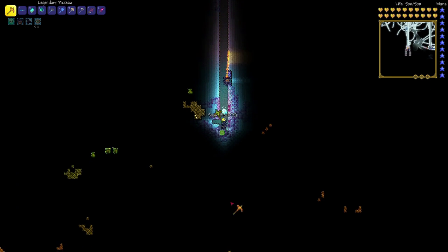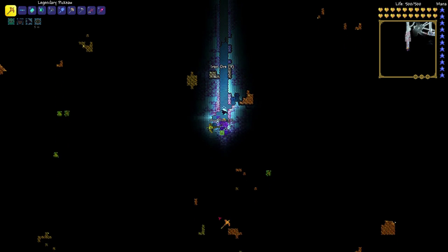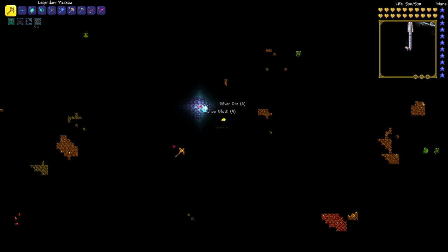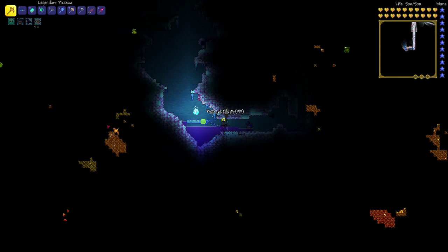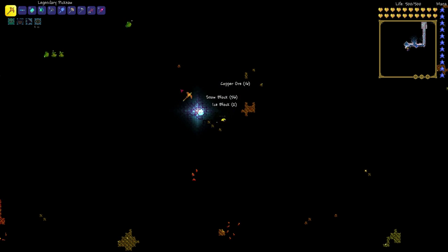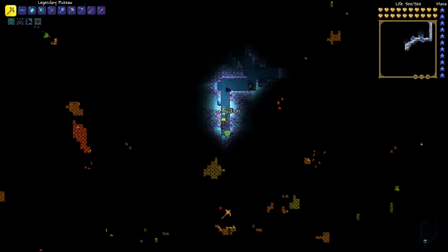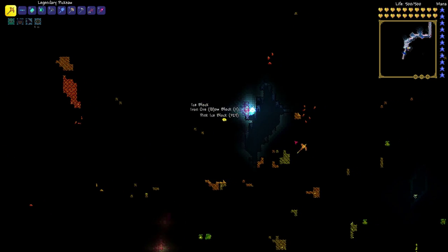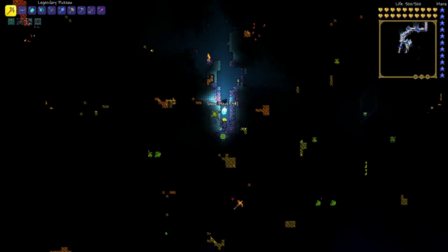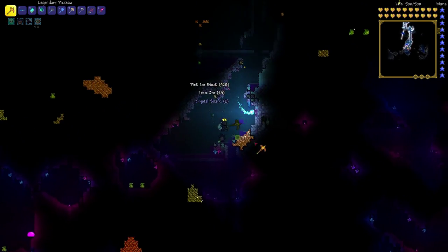I think they made all ores glow gold now, which makes it difficult to tell what things are. You can make a guess if it's a really dark ore, but they didn't make it easy. Now that we have the smart cursor, though, we can just dig to everything and see what we get — iron ore, copper ore, iron ore. I think they also nerfed it so pots don't sparkle as much, which did reduce the effectiveness of the Spelunker potion. But it still works. Crystal shards! Mining with this is so much easier.